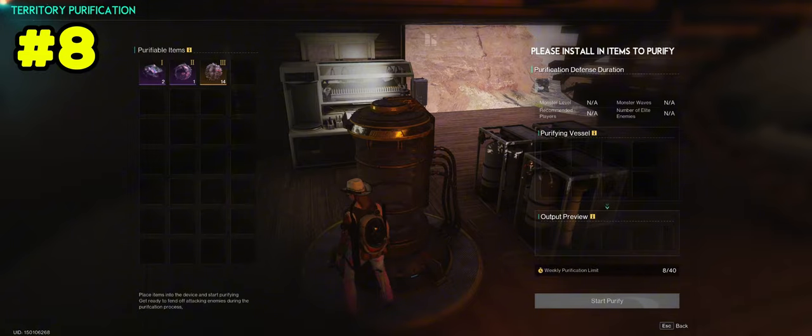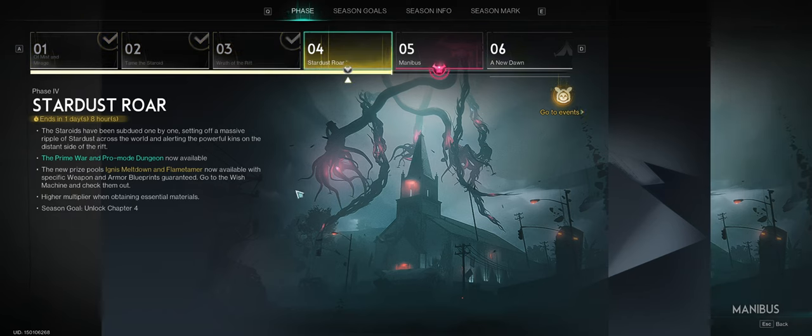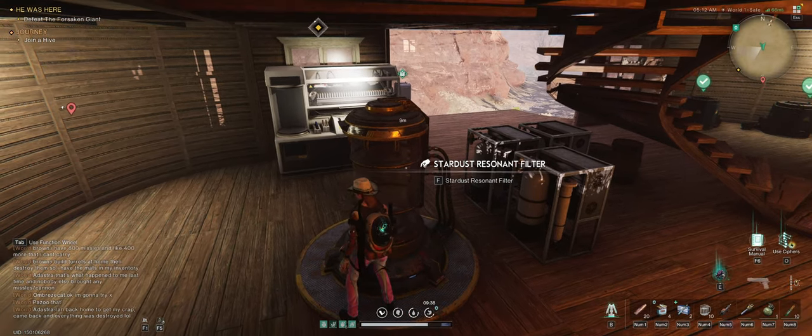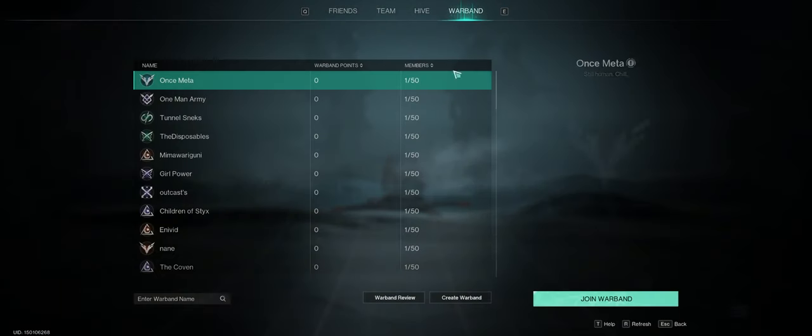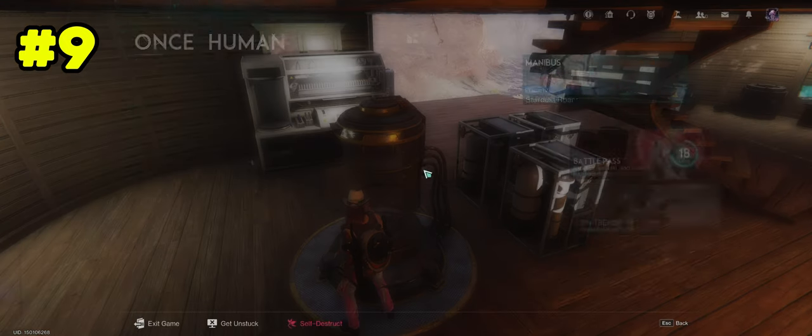For your next method it's going to be the warband. Every week you're going to join a warband — you can get up to 4,000 to 5,000 Star Chrome depending on your ranking. To access it, press U, go down to warband, and join a warband. Keep ranking up and you'll get a lot of Star Chrome that way.